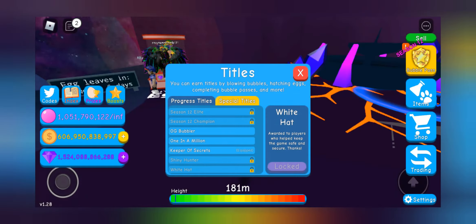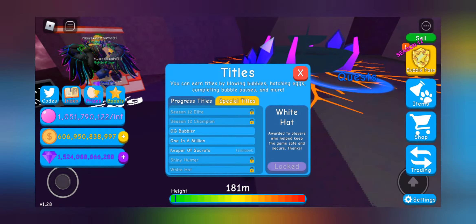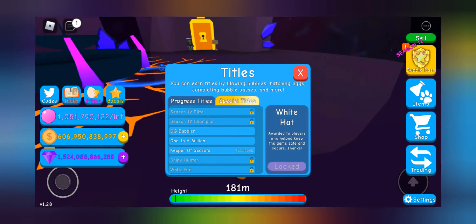This egg is called the fruity egg, and it has two secrets in it — one is rarer than the other. I hatched a few of these eggs and got a kiwi dragon.